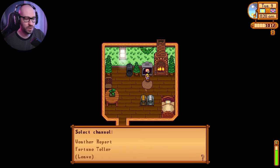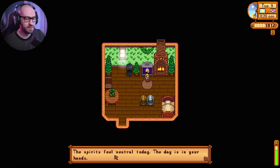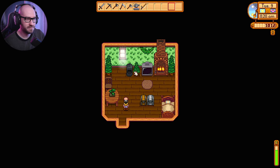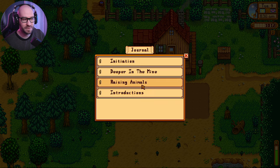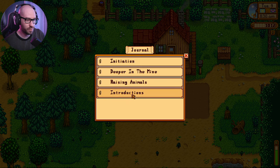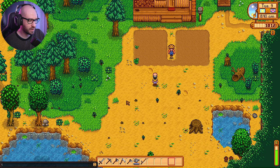Somebody told me I can go to the fortune teller to learn recipes. The spirits feel neutral today — the day is in my hands. Let me check what missions we have for today. We have the initiation: zero out of ten slimes to defeat, we need to get to level 40 in the mines, and build a coop. I definitely want to try to build a coop, though I'm not quite sure how to do it yet.